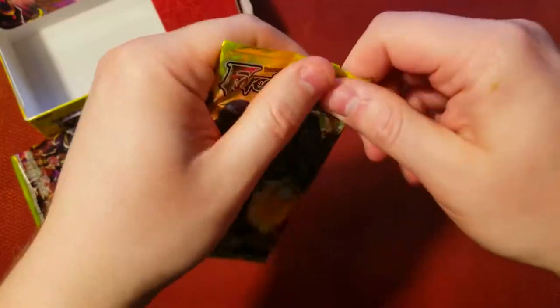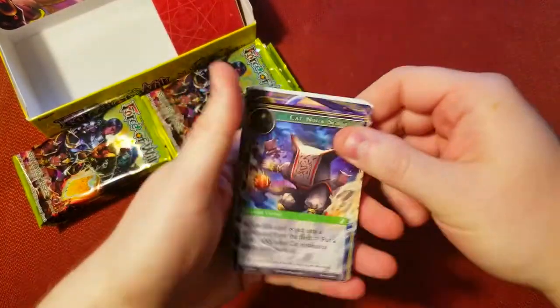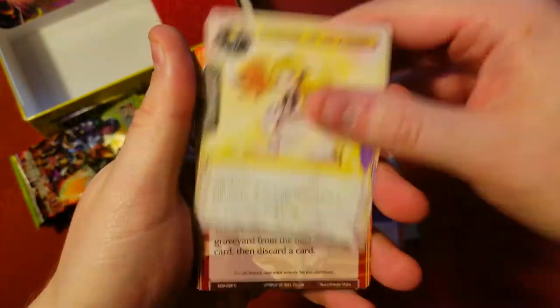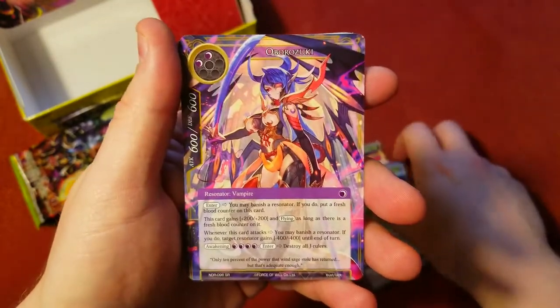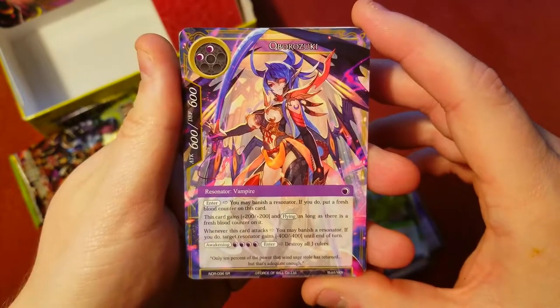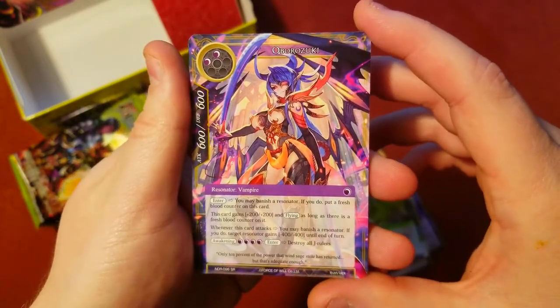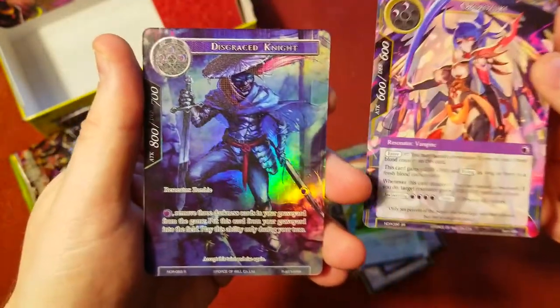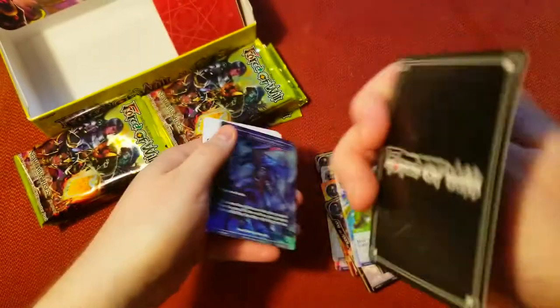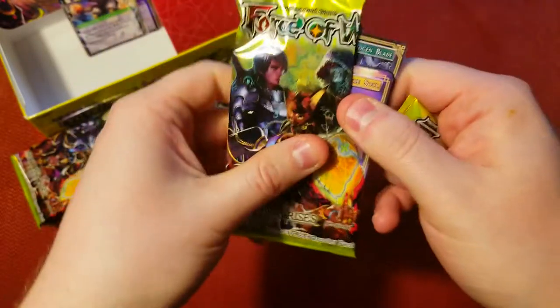Let's jump into this thing. First one — last week we got a pretty sick like twenty-dollar card that I just passed over like it was nothing, pretty funny. We got our super rare Obra Zuki — she's sweet, cool looking. Love to get a foil of that one too. And a Disgrace Knight on the end which is a rare — pretty sweet foil, very cool. Starting out strong, I like it.